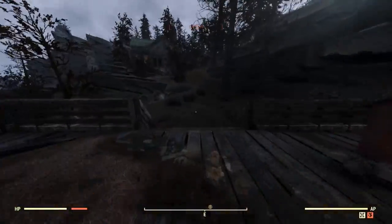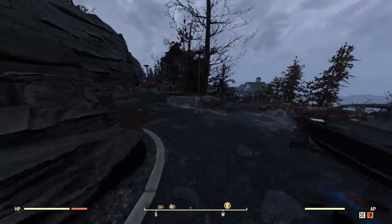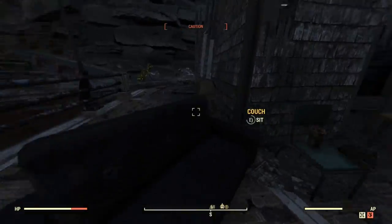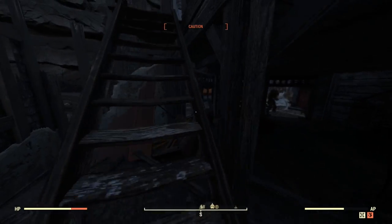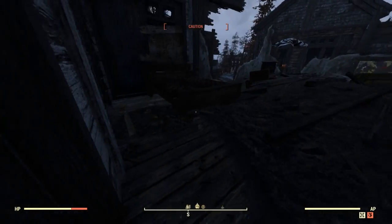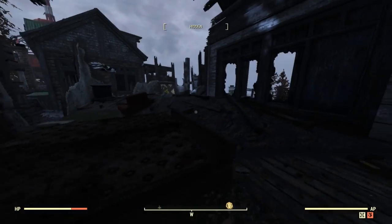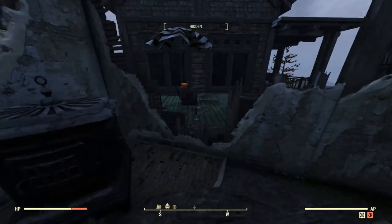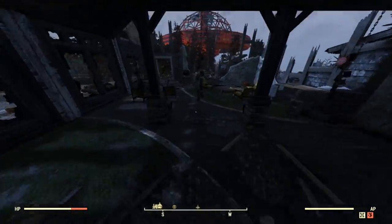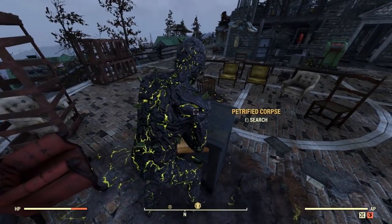We have two more to go in this area. We're going to go up and around for the last ones — they'll be inside of this large building up on the hill. The first one is going to be upstairs at the headboard of the queen size bed. And all the way down at the end of the building, on this podium, will be our last magazine spawn for this run. That gave us 12 possible magazine spawns on this route — not bad.